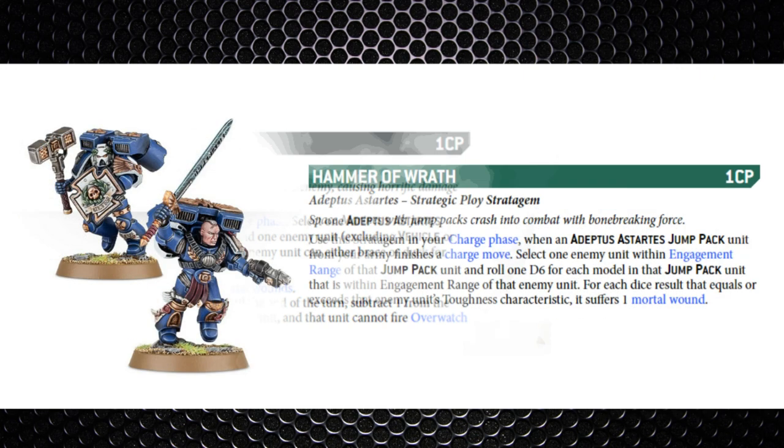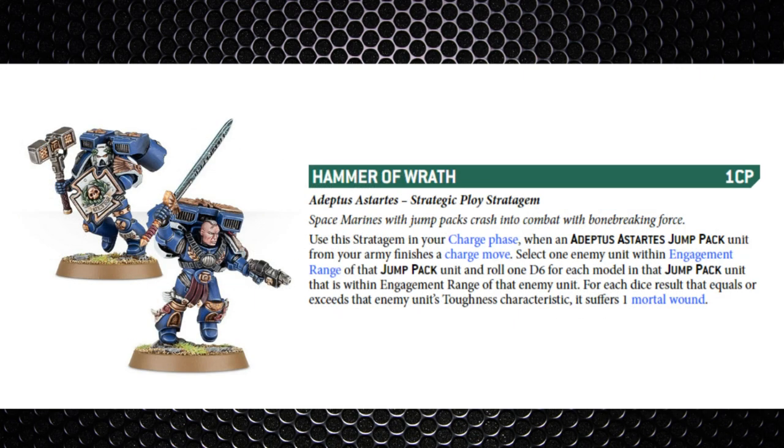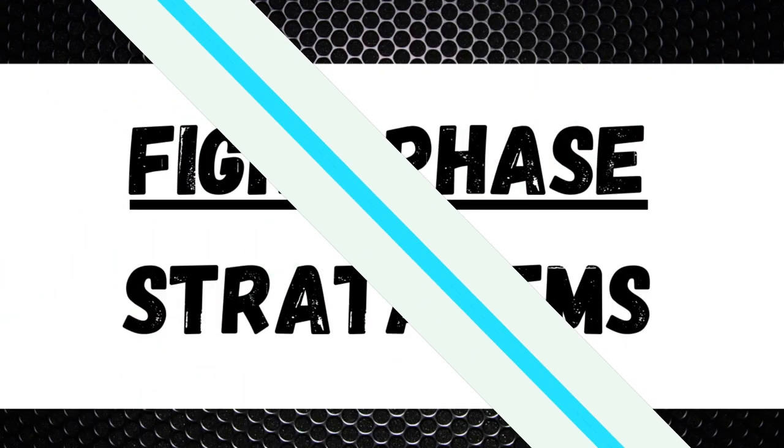Then there's Hammer of Wrath — pretty good — one command point. When a jump pack unit gets into engagement range you roll a D6 for each model in the unit with a jump pack; if you roll equal to or more than the enemy unit's toughness value they suffer a mortal wound. I'm thinking Vanguard Veterans most commonly, as they're not chapter-specific. Infantry usually have toughness four, so on average there's roughly a half chance per model of causing a mortal wound — a very easy way to weaken a unit before hitting it, especially if it has the ability to fight first.